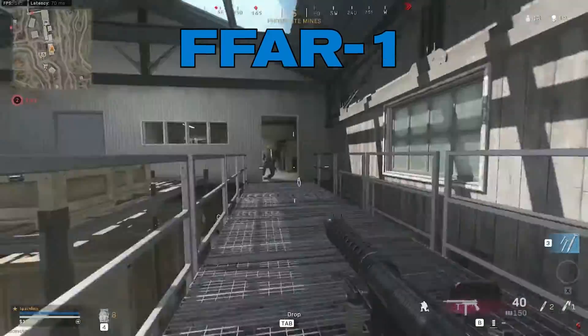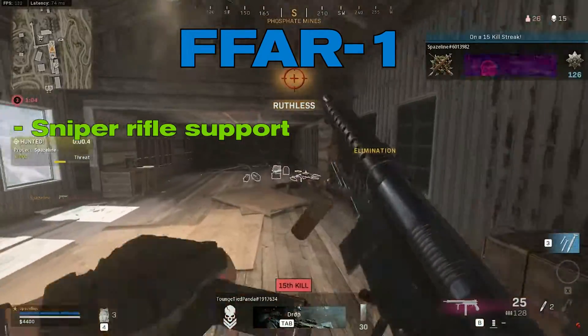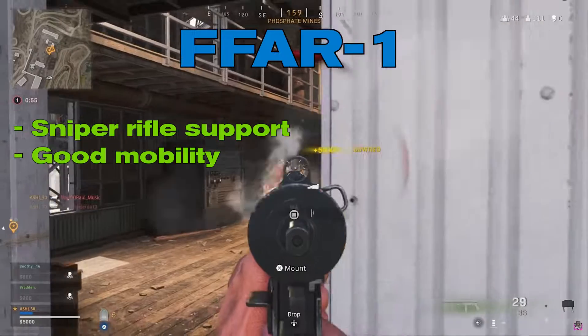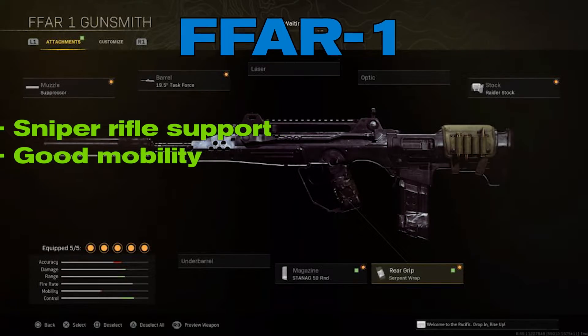FFAR-1. The FFAR-1 works best as a sniper rifle support weapon, although its mobility also makes it amazing at close range. With a good loadout, the gun can deal lots of damage in close quarters, but the FFAR-1 shines best when shooting enemies at a distance.